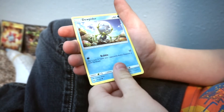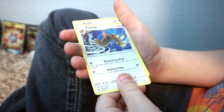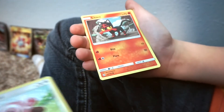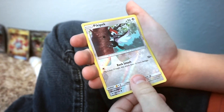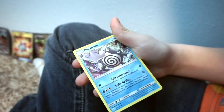Whatever that is, Parasect, Eevee again — Eevee, Eevee, Eevee. Stufful, Litten, Pidgey pack, Pidgey pack. Here's the last one. Poliwrath.